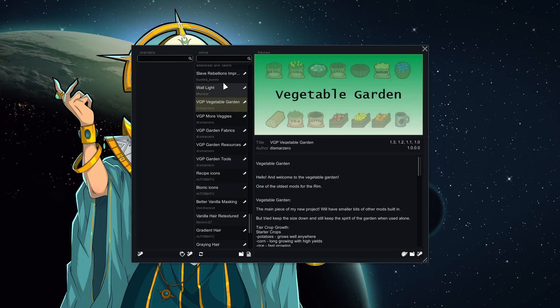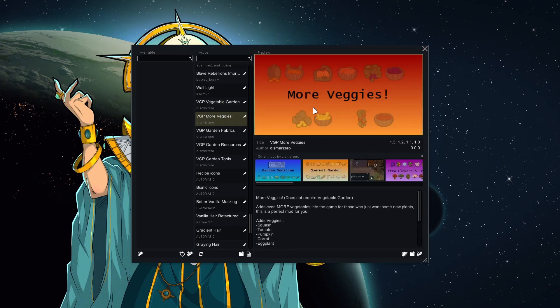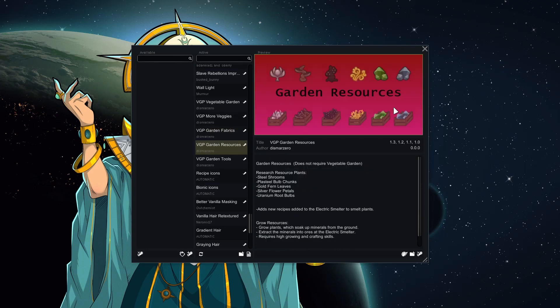Wall Light — it's wall lights, I think it's amazing, it's going to be in every pack and no one can stop me. Then we have the VGP — Vegetable Garden Project. We don't have all their mods but we have the big ones. Vegetable Garden is our vanilla expanded plants replacement, adding a bunch of flowers and things you can grow. More Veggies adds even more things to grow. Garden Fabrics adds a supply chain — instead of just harvesting cotton for cloth, you have to put it through a spinning wheel or tailor's loom. I thought I'd try that out first.